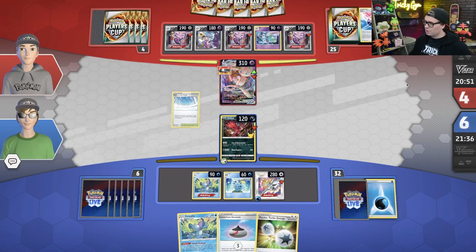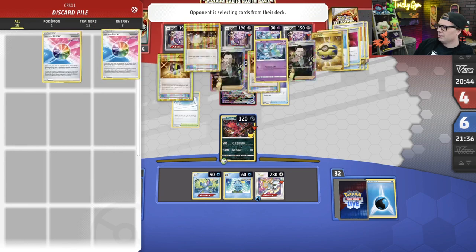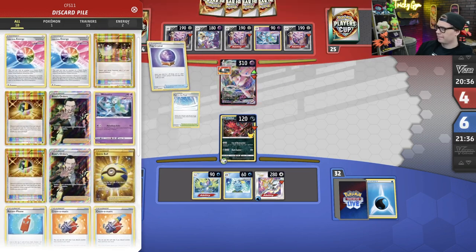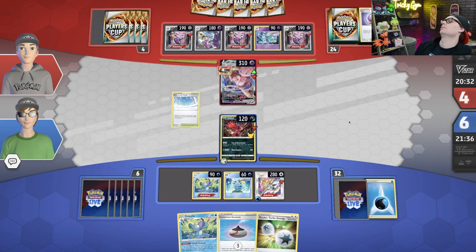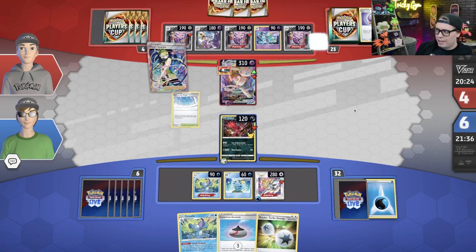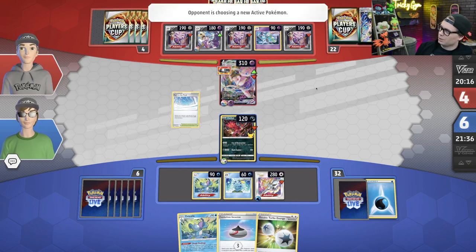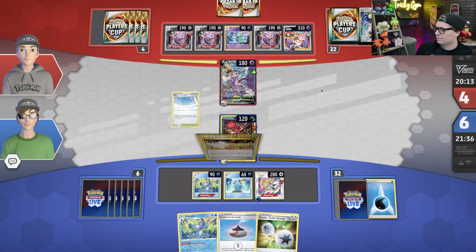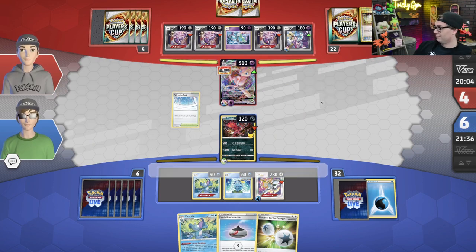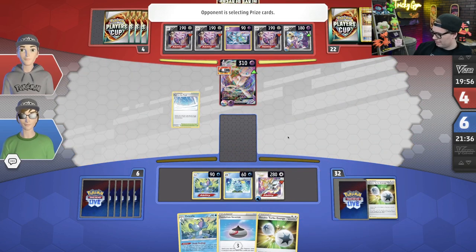I'm pretty sure Charles needs a switch — unless Melodious Echo was used last turn. Got the switch too. Charles doesn't have the Counter Stadium. So that's cool — I'm going to go to three prizes. We'll send up Arceus. We've got Capacious Bucket after we don't need it, so I'll attach here. And we'll use Evolution Incense, though none of that really matters because you can't do it to Mew anyway.